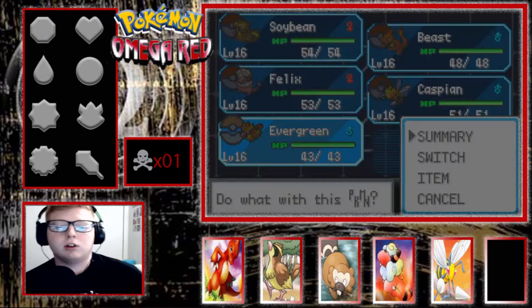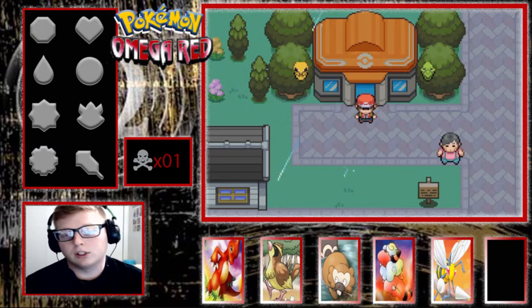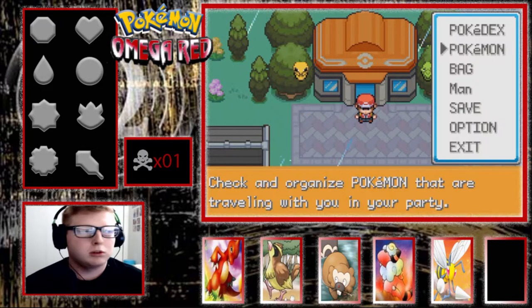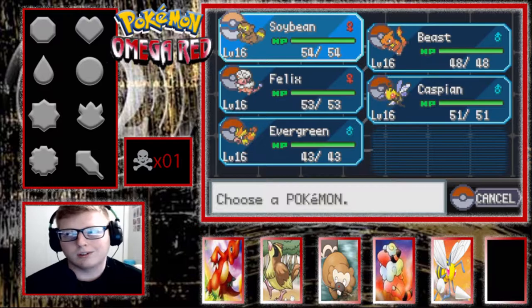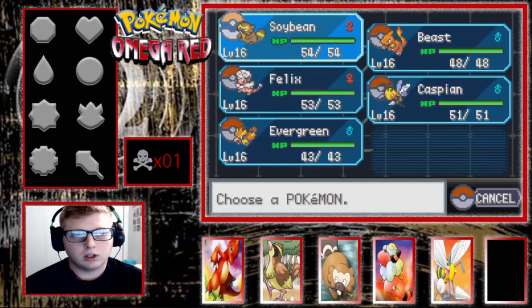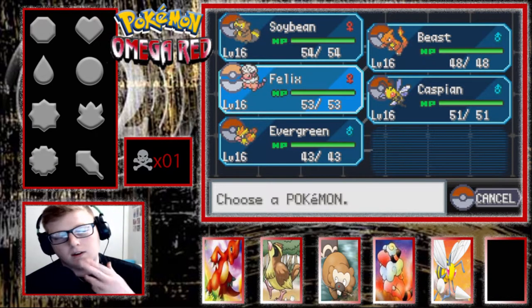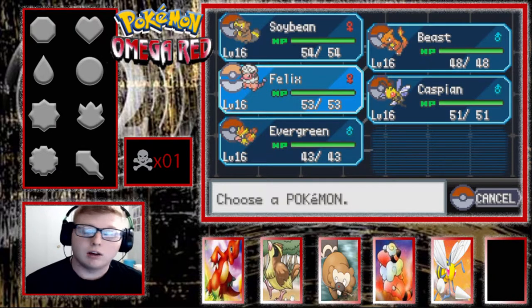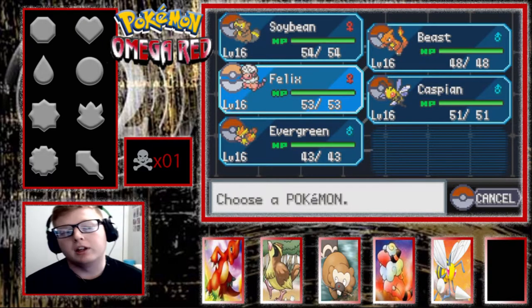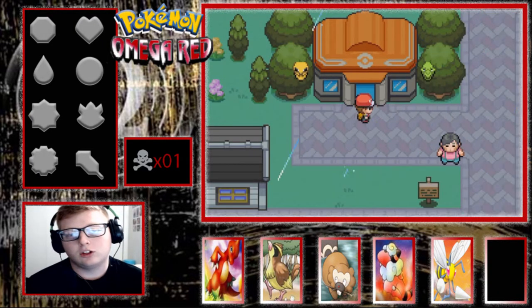I evolved the entire team except for Evergreen because it evolves just slightly later and I wouldn't be able to get through this gym. I didn't feel like that was too crazy. We're gonna get through this gym — I'm going to rely mainly on Soybean and Beast. If you're just now tuning in, I'd recommend checking out the last episode linked in the playlist and description below. But for today, we're gonna get started.